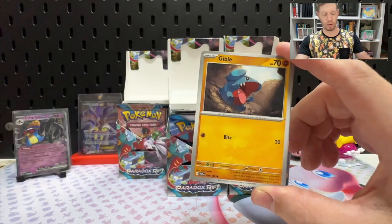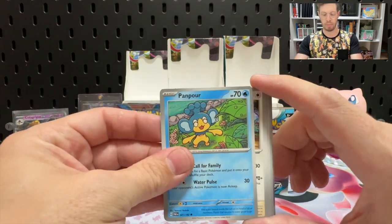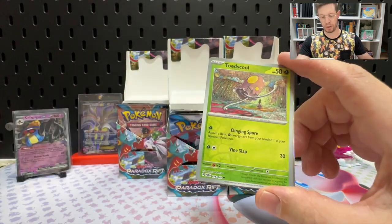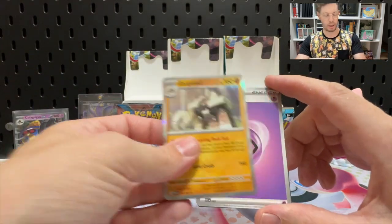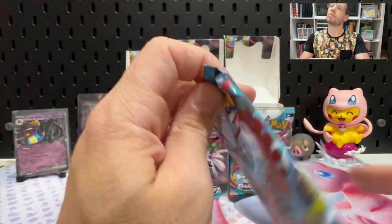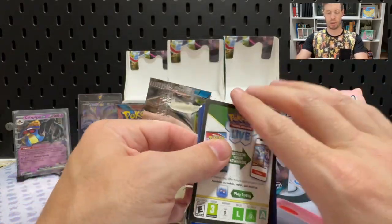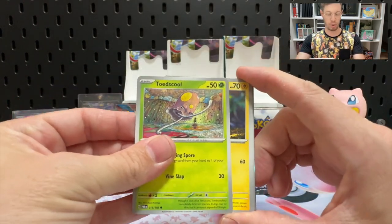Bundle two: Minfu, Ferroseed. Has something happened with the pull rates? Has it changed? Gible, Panpour, Cyclazar, Simisage, Crobat, Reverse Toadscrawl. Hey, this is an alternate Wiglet art! And Garganacl — haven't seen that Wiglet art yet. Your old boy here is feeling a bit sore at the moment: sore neck, sore shoulder. The shoulder is not really enjoying opening cards. It's been a long day.